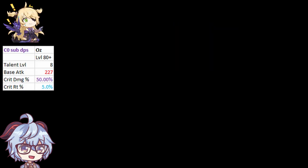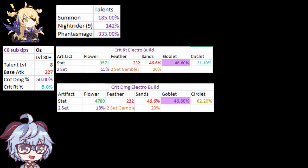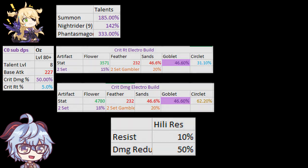We're using a level 80 ascended Fischl with a talent level of 8, with two specific artifact builds depending on what substat the weapon has. I optimized it to whichever gives a higher average DPS. As always, Holo will be our set resistance.